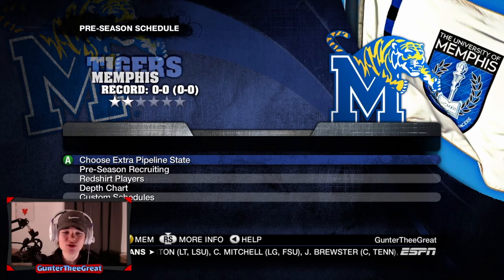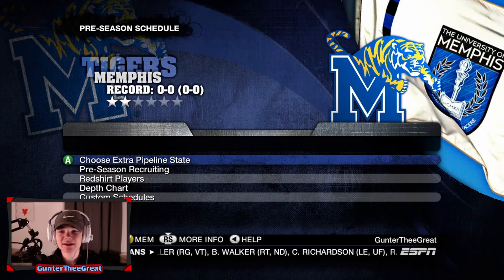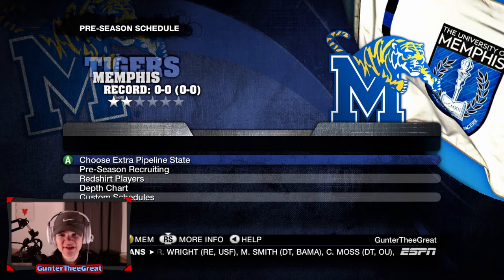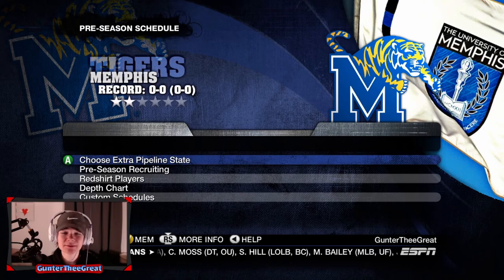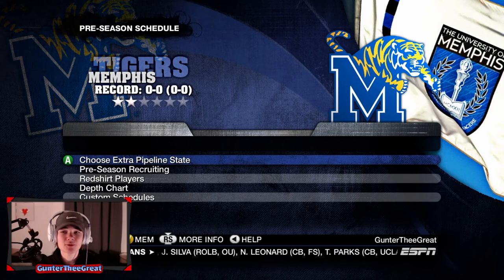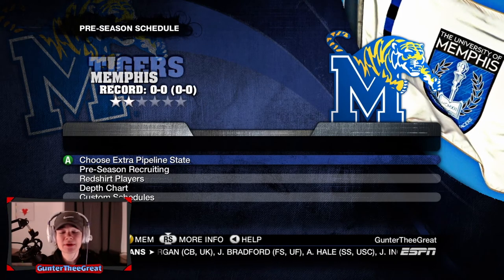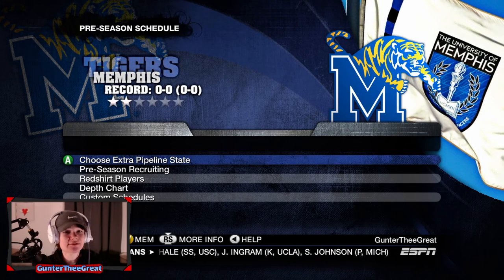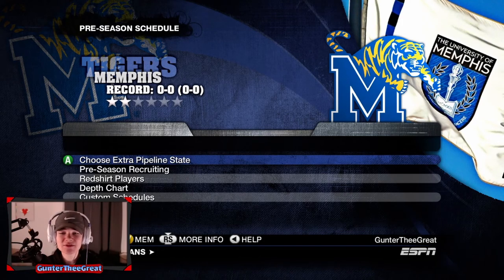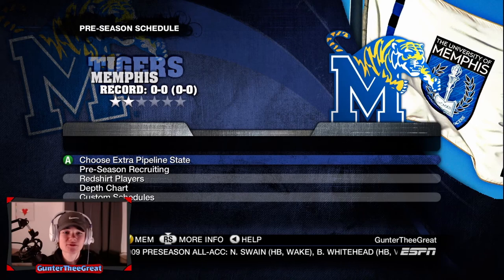I decided to do NCAA 10 instead of NCAA 14 for a few reasons. You never really see NCAA 10 on YouTube — there are quite a few NCAA 14 series but this is a good change. Also, NCAA 14 is expensive, around $200. NCAA 10 is only about $20, so anybody watching could grab the game and start playing themselves.